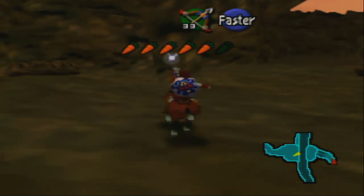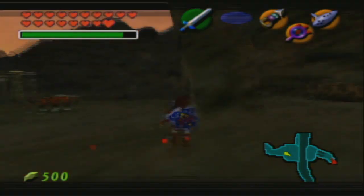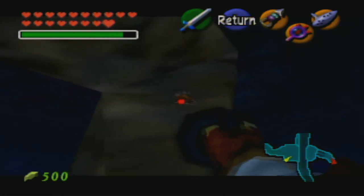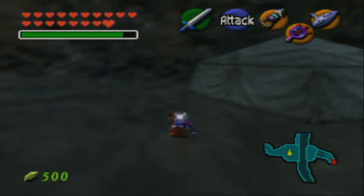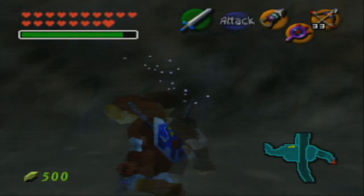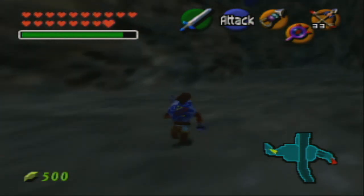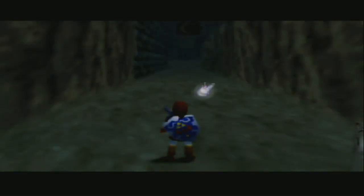Alright, I want to go ahead and get off of Epona right here, because there are a few skulltulas to get around here that I didn't get last time. There's one right there. I say last time - I've been here before for five seconds picking something up from the Carpenter Master. Let's go ahead and pull out our arrows. I haven't done this part in a really long time, but I used to have a foolproof way to get around - I just don't remember what it is anymore.